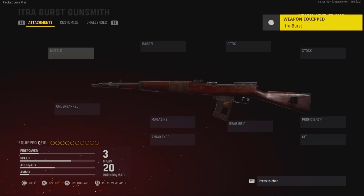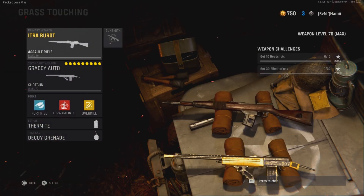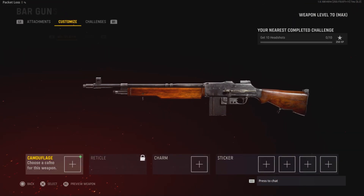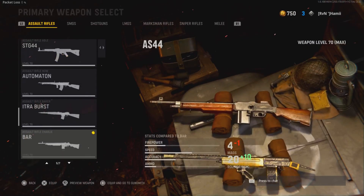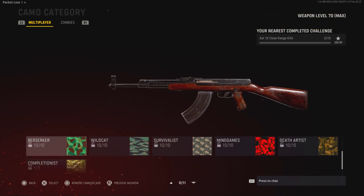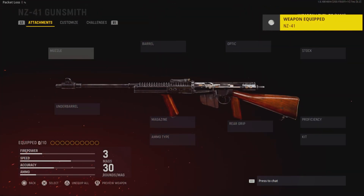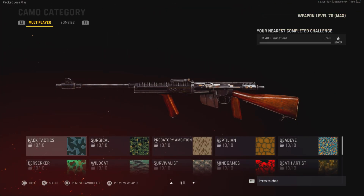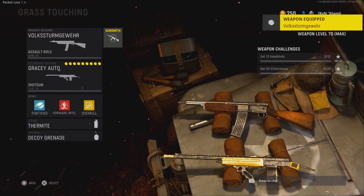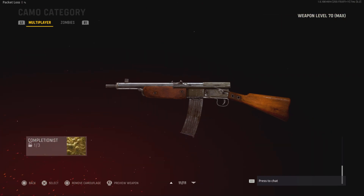Starting with the Itraburst — I have 10 for all categories, one for gold. Down to the BAR — it's an acronym, all those are done. Now if I go a little too fast here, you can slow down the video and pause on each one. Got 10 on all of those for the AS-44. The NZ — 10 for all those, one on gold. Volksturmgewehr — 10 for all those, one for gold.